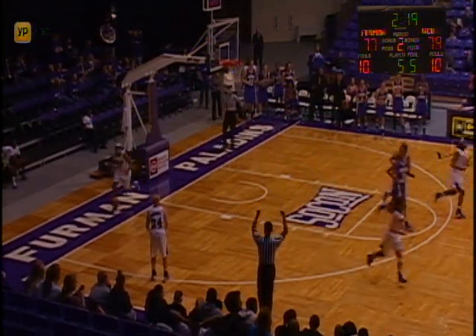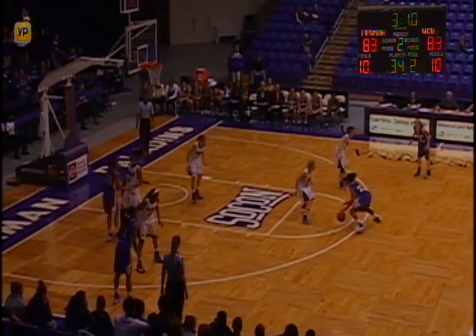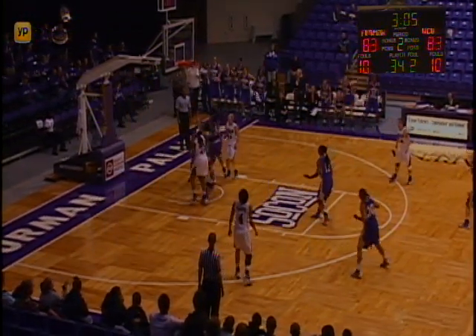Big shot by Waccamaw. Far side is Waccamaw looking to drive on Morrissey — she pulls up at the elbow, her jumper rattles around and off. She gets her own rebound, lays it up and in. Lane drives down the middle of the lane — her layup attempt rolls around and in.